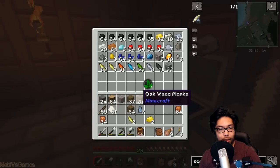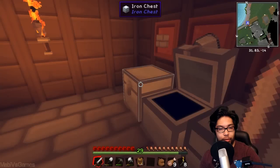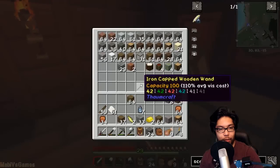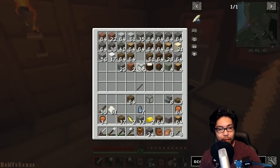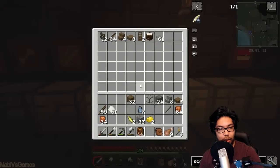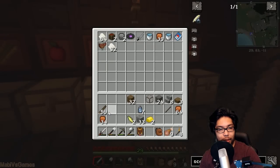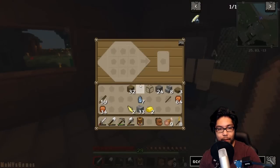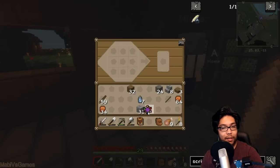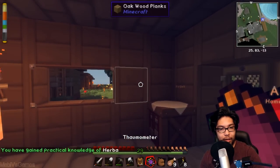This is absolutely necessary - without this you cannot do Thaumcraft at all. I have the most air shards so we'll use those. I need one glass for it. Let me put the wood away, keep the cobblestone. What was the recipe? Here we go - a Thaumometer!